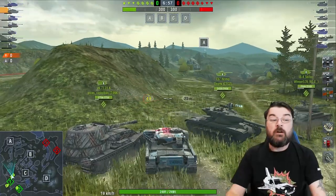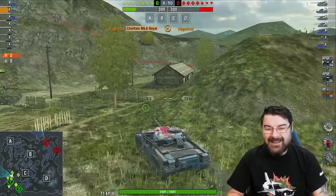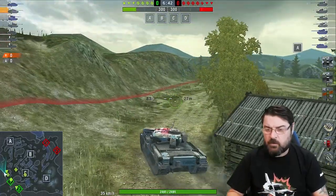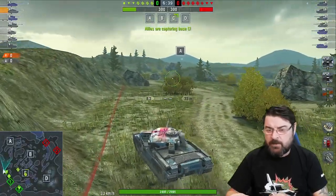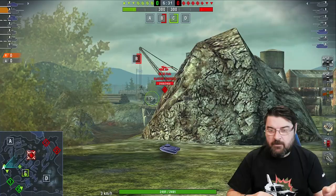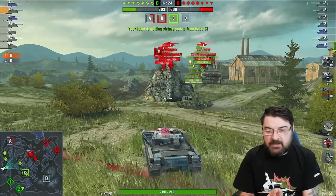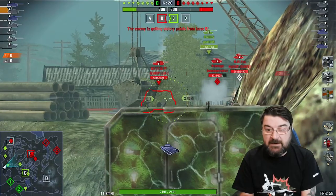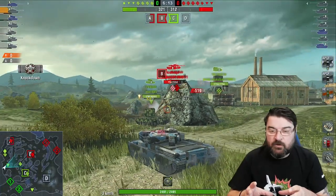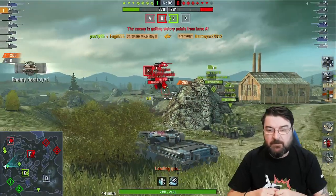Here we are in a supremacy battle on the south spawn. I've indicated I want to go towards that A cap — this gives me some options. I'm not going to rush in yellow into the A cap. I'm going to come around this corner, try and red-line it, and if there's anything on the B cap we'll see that. There's the B cap — we've got a Sheridan who spots it, a Crom Wagon and a Yoh. We bounce the Crom Wagon trying to get his bottom plate. I'm going to stick my backside behind this rock so they can't really see me, and we pen the Crom Wagon and take him out.